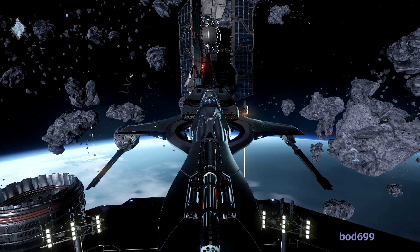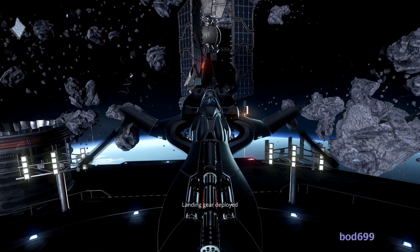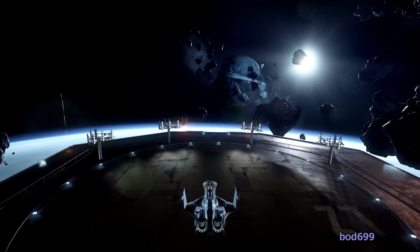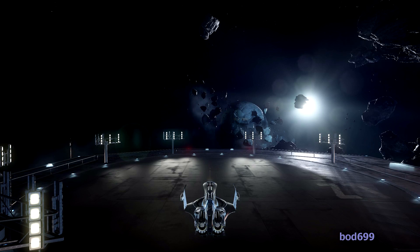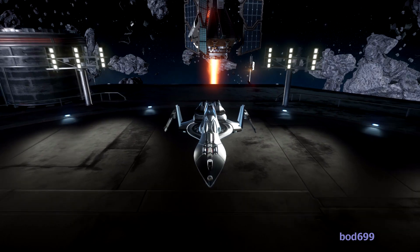Looking at a different view, as we strafe down, it goes to landing mode deployed and normally the landing gear comes out - but on this ship, as well, you see the wings fold up a little bit. That's pretty cool, I like that a lot. You can see the bubble here as we're landing. When you're landing you can still shoot your guns of course. We can see the Gatling at the front here better.